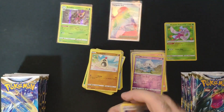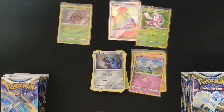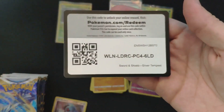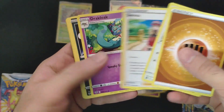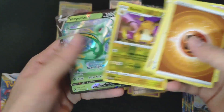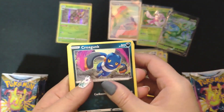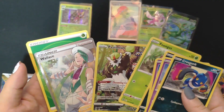We also got the trainer gallery and the radiant Pokémon — like this one, we got Radiant Serena, kind of chilling in the fields. Very nice Pokémon! Let's check this one. I got something — we'll do the card trick just for fun. Serena is very playable right now. We got a reverse holo and Superior V, nice.